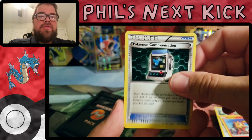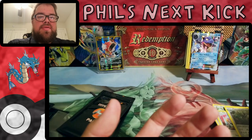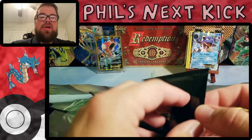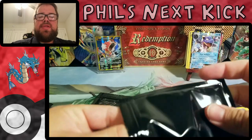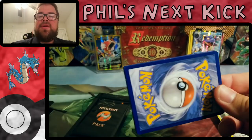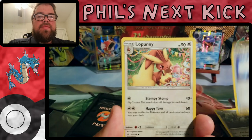Terrakion, Pokemon Communication, Meowth, and Ferrothorn. So if you guys want to pick up some of these hollow foil mystery packs, go to holofoiled.com. I can't remember if he has larger mystery boxes but he does have these mystery packs for one dollar a piece — that's a pretty good bargain. Super Scoop Up.